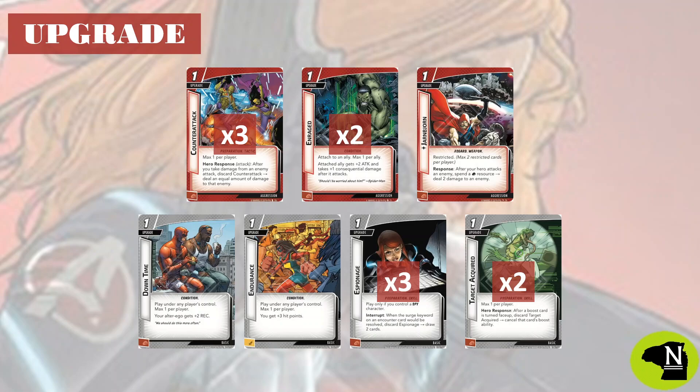Other upgrades in the deck have some great synergies with the signature pool, and Enraged is going to let Winter Soldier attack for four, and as the game goes on, we go through our deck so quickly that when he dies, we can expect to get him again very fast. The big tech in this one is going to be Yarnbjorn. This is going to let us pay physical resources anytime we attack and deal two damage.